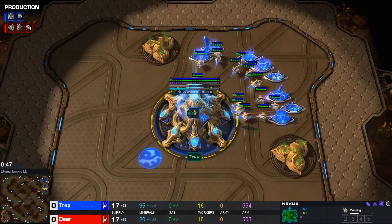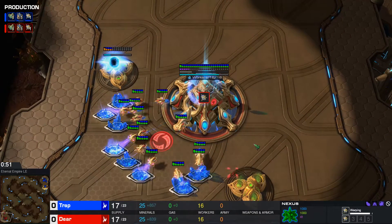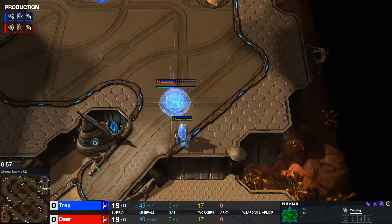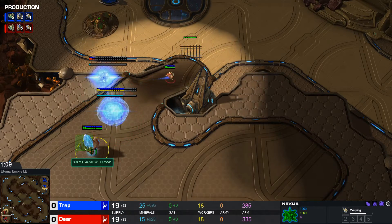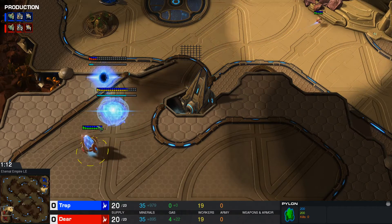The top right spawning as the blue Protoss is going to be Trap, and the bottom left spawning as the red Protoss is going to be Deer. There's a little PvP here. We already see a difference in the walling for both players. Trap going for what seems to be a more modern way to wall. And Deer going for the old school wall with the pylon in the back, making the pylon the least vulnerable out of any location.